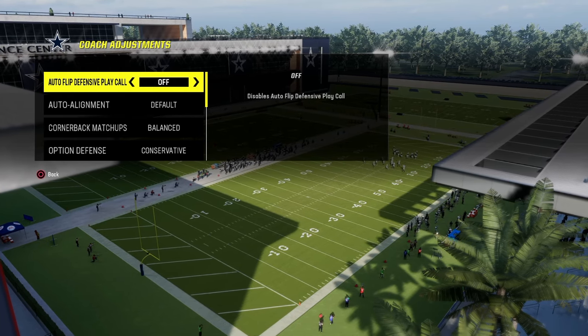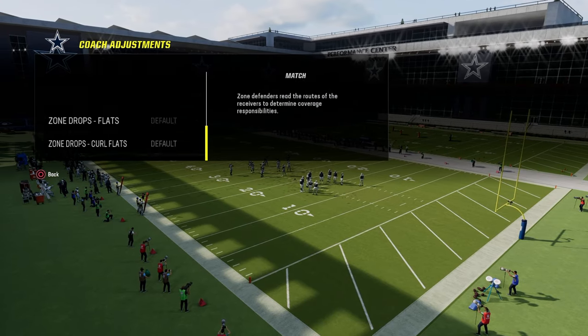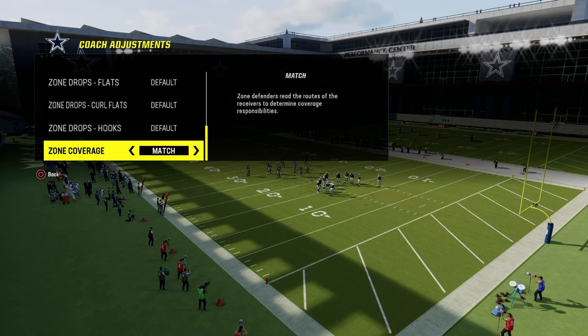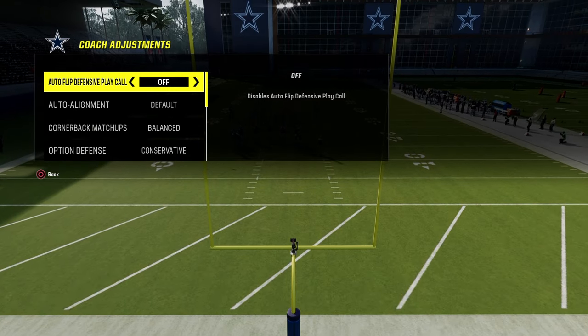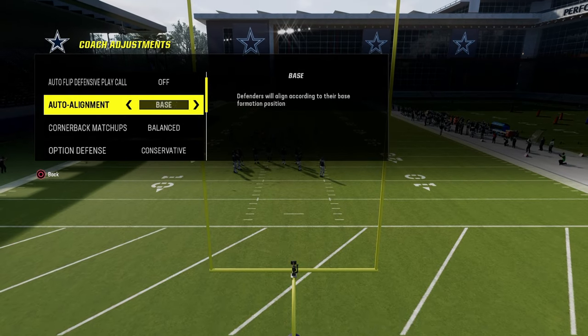For your coaching adjustments, you want to make sure that your auto flip is turned off. And for zone coverage whenever you're running this defense, oftentimes it's best to run it with match on. And if you're going to run match on, then you need to be either in manalign or default alignment.